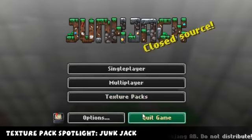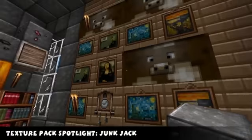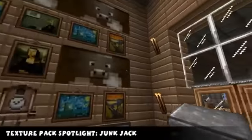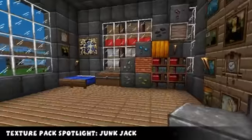This week's texture pack is Junk Jack. It's 32x, so you need the patcher or Optifine. Look at this - I really like this texture pack. Usually I don't like glass with anything on it, but this all looks good.